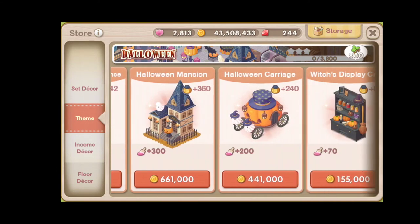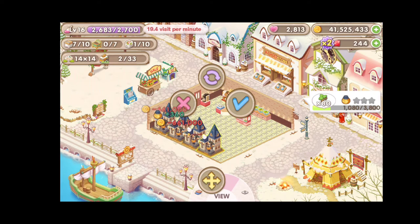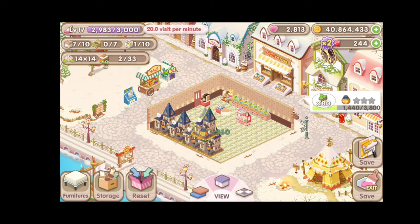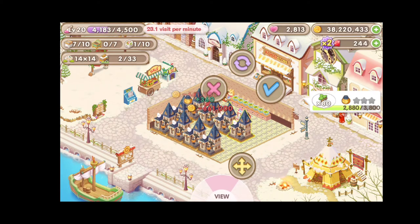You will also get yellow tickets just by customizing your restaurant. Every theme in the furniture shop gives yellow tickets, but to get the yellow ticket you need to reach the required theme points for every design or theme in the game.